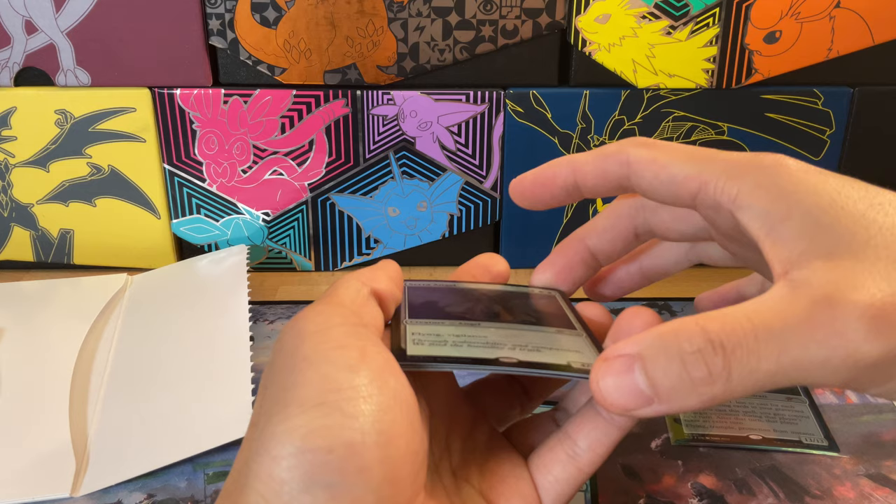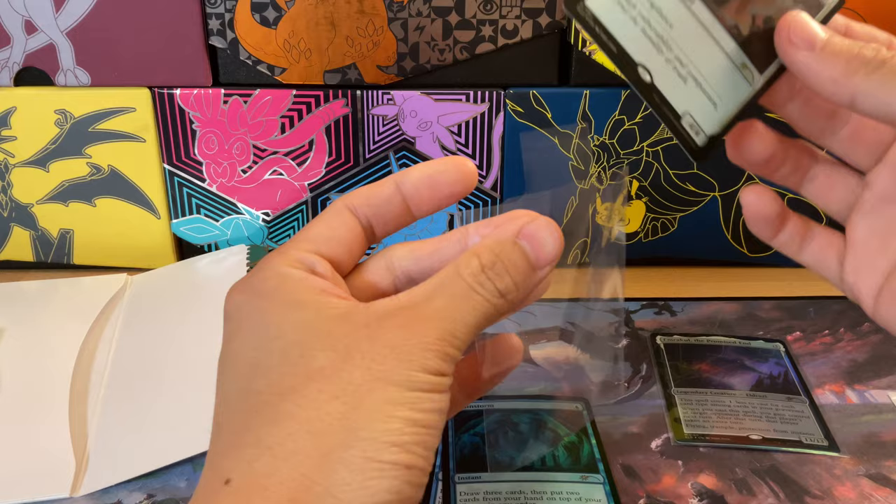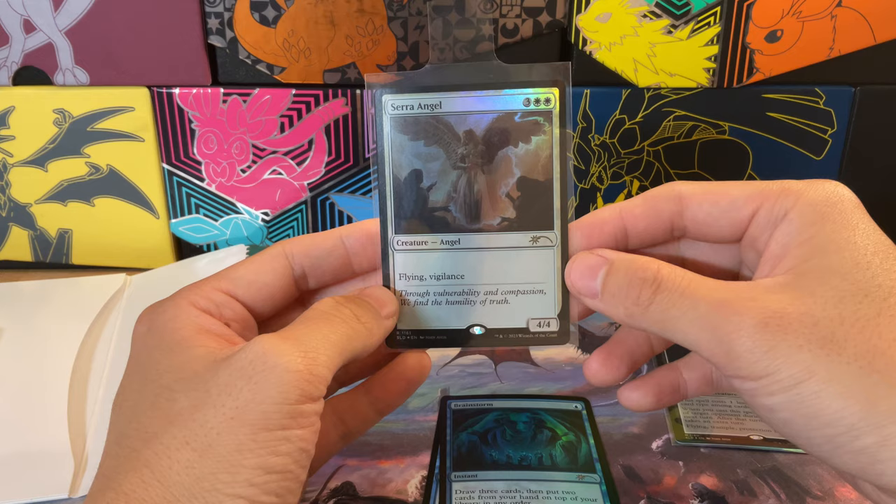I'll say these cards are a little bit curved, as you kind of come to expect from Secret Lair foil drops — not super bad, not the first thing I noticed, but definitely something I noticed. Let's take a look at the second card here. It's Serra Angel! There are just way too many Secret Lairs these days, but this is one I just had to get.